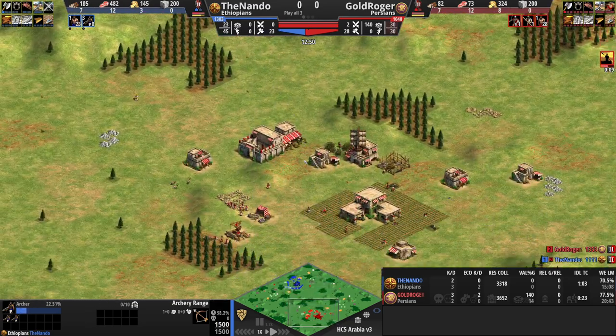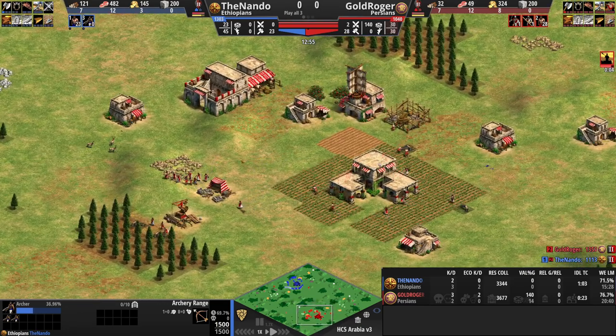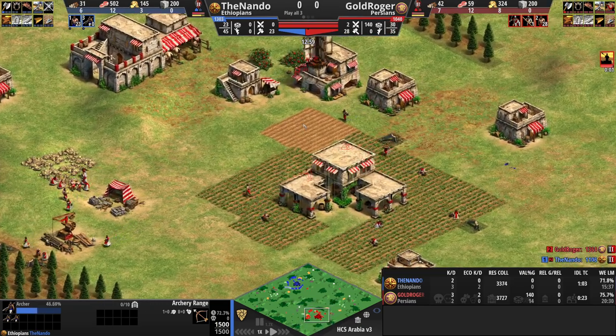This is what I wanted to do, but a lot sooner — I wanted my archery range up. I'm playing Ethiopians and going for some archer pressure. Meanwhile, while I'm getting pressured and all this chaos is happening, Gold Roger just has the time of his life in a peaceful base.